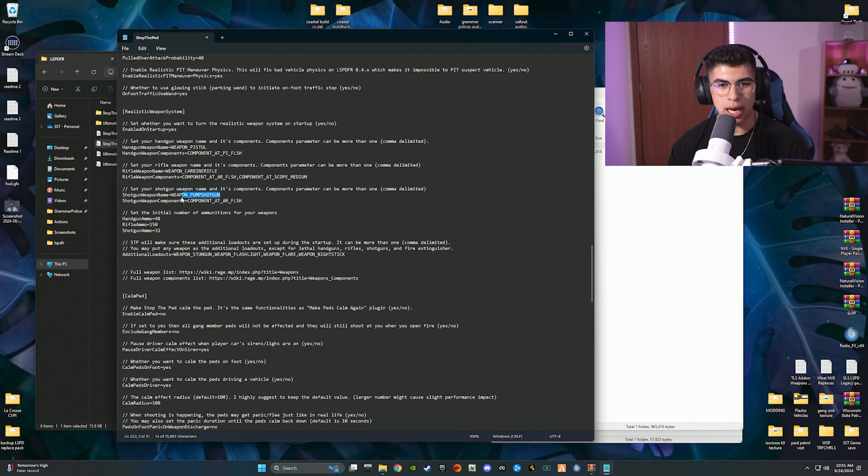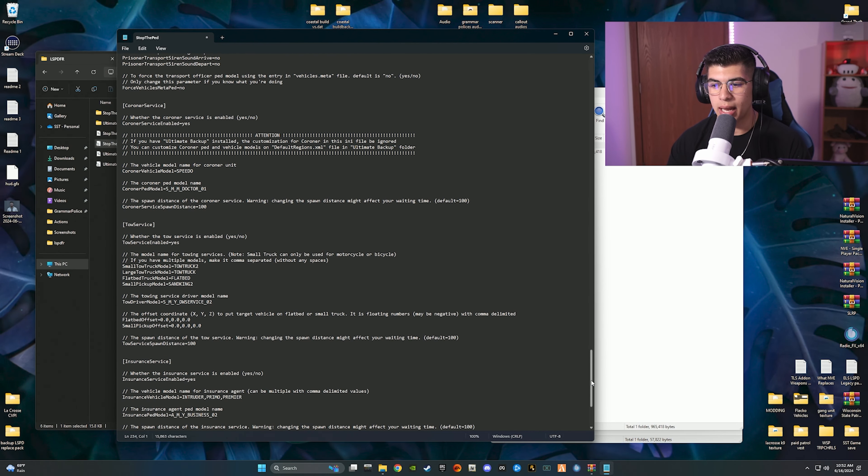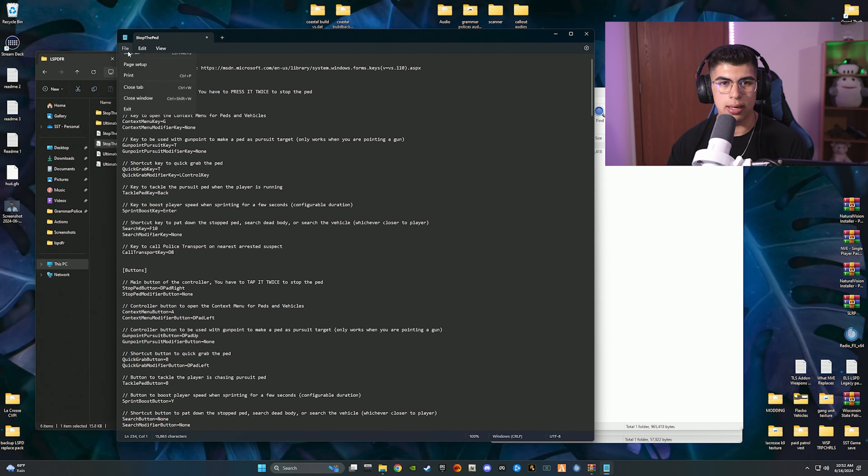A really cool function: you can change the rifle in your vehicle — your shotgun and carbine rifle. If you want the Special Carbine instead of the regular carbine, go to the website listed in the ini, copy and paste it into a new browser tab, and it'll take you directly to where all weapons are listed with their actual internal names. Copy the name you want, paste it into the ini to replace the current weapon name, save it, and when you load into the game, you'll have that weapon in your vehicle. Same applies to the shotgun. I leave mine as default. Hit File > Save and close.